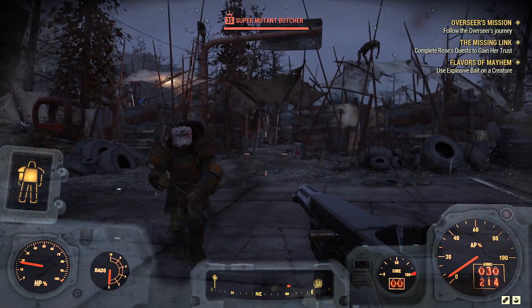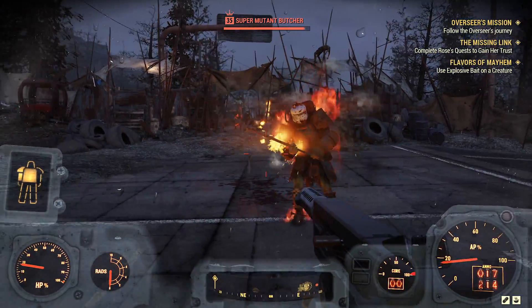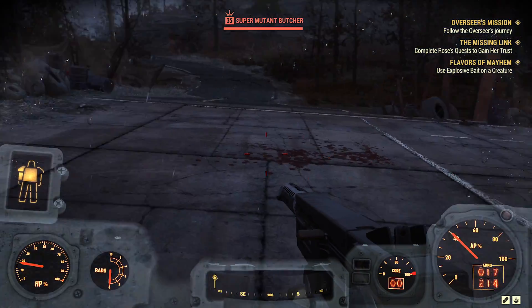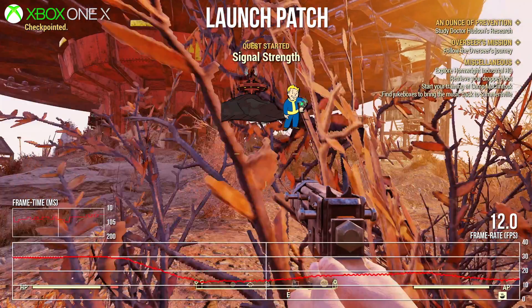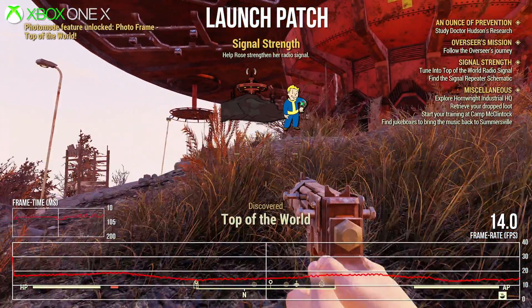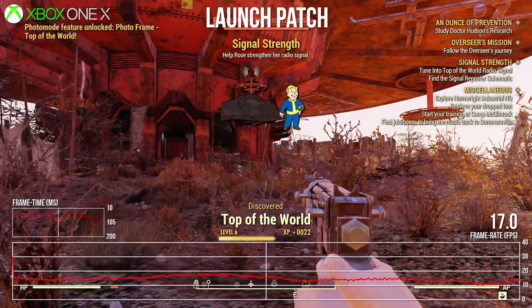It's a tedious way to go about it, and ideally not how patches should work in the future. So what does patch 1.02 actually do in practice? A standout problem with Fallout 76 is the performance lurching down to 20fps and under on PS4 and even Xbox One X. Now this is by no means a comprehensive test — more of a quick dive in to give you a sample of what's changed on each.